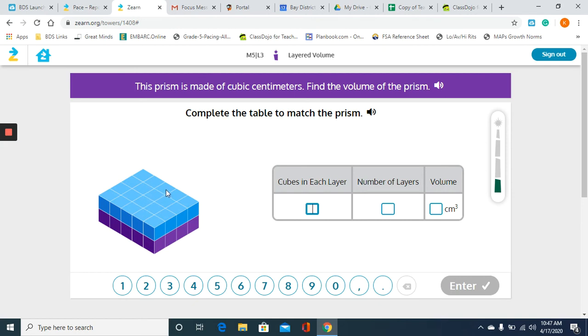Eleven, twelve, thirteen, fourteen, fifteen, sixteen, seventeen, eighteen, nineteen, twenty. I have twenty cubes in each layer and we have two layers. So two layers of twenty is going to give me forty. And remember, just because we can't see the purple cubes under the blue, we know they're there — those blue cubes cannot float in the air, they have to have something underneath them.